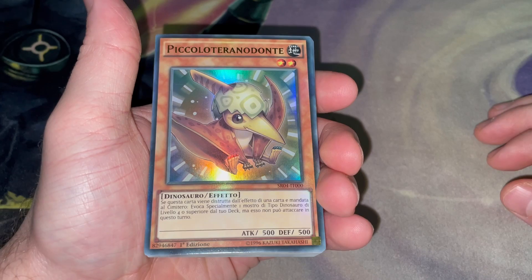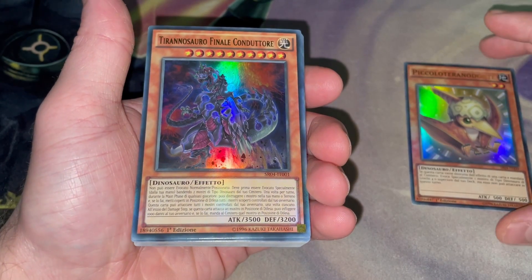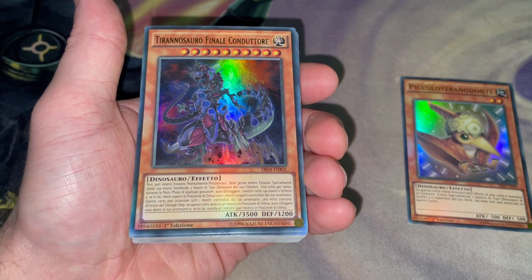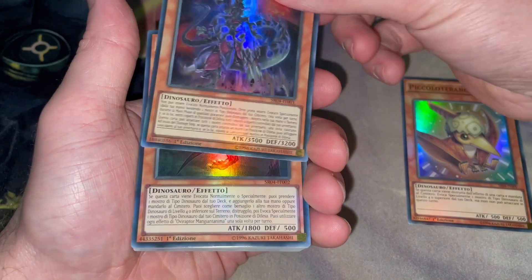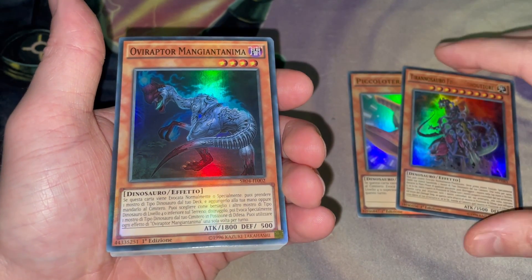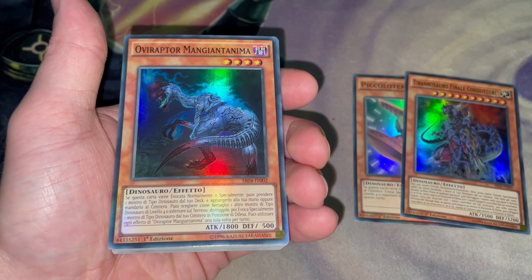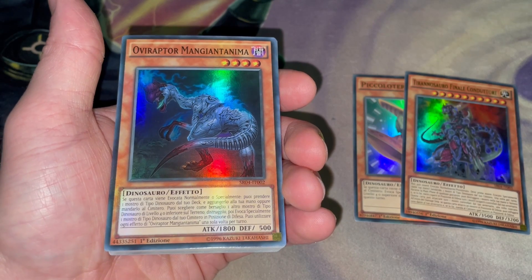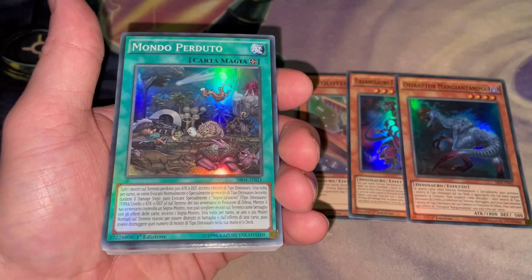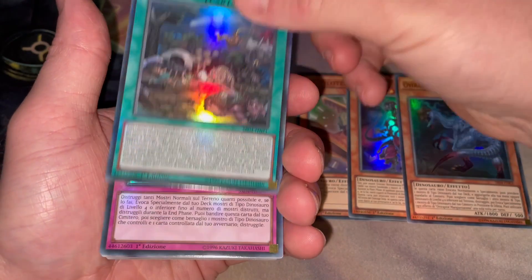First off we have Petit Tyrannon, which is 'Piccolo Terradone.' This looks really good — it's the Ultimate Conductor Tyrannus, 'Finale con Dottore.' We're trying our best with these. Oviraptor looks really cool too — it's still Oviraptor, 'Mangentanima,' I guess that's 'soul eating.' Those all look really, really sexy. Look at the Lost World — 'Mondor Pardotto.' I'll take that.